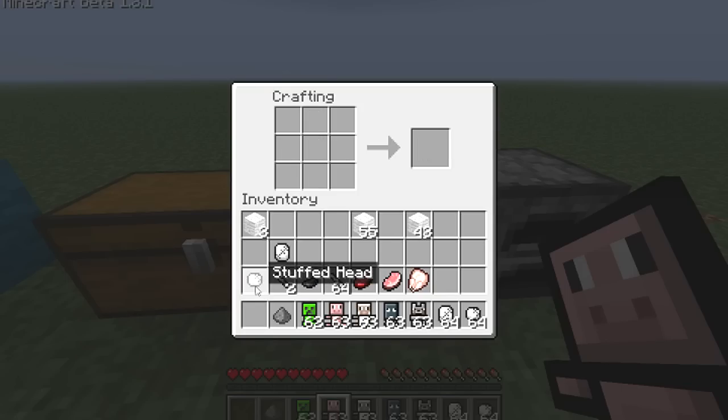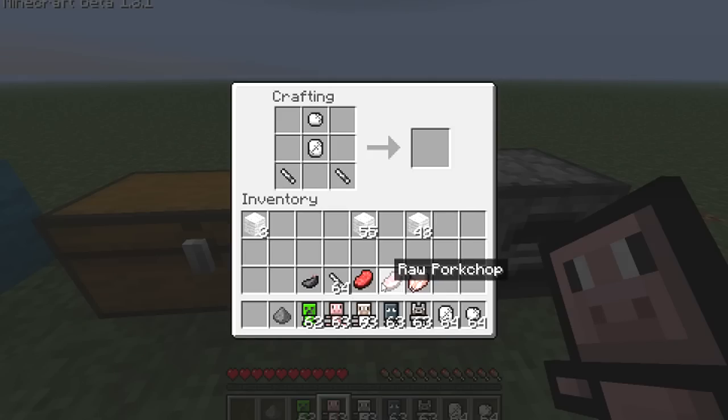Now once you have these three things, you can go ahead and put them in. The crafting recipe is a little different for some of them, but this is the basic one. You put the head at the top, torso in the middle, two limbs at the sides, and you want to go ahead and put whatever you want to create into that stuffed animal. So I'm going to use a raw chicken, and you can see I get a stuffed chicken.